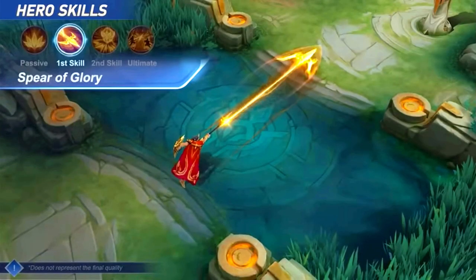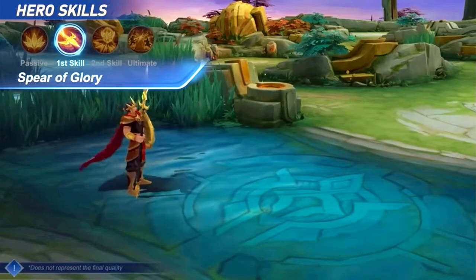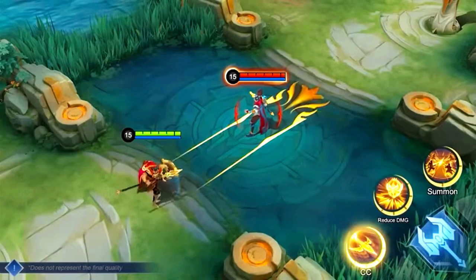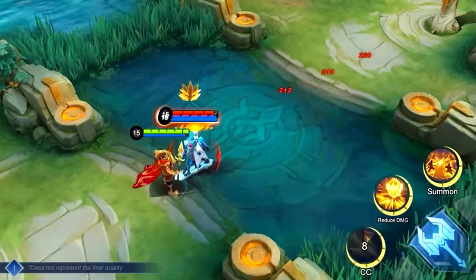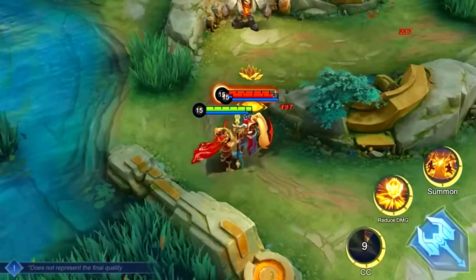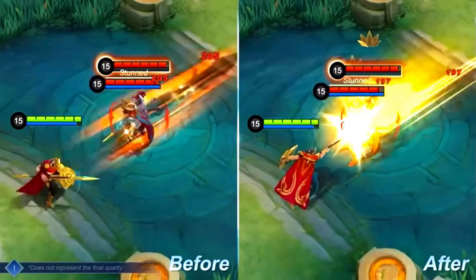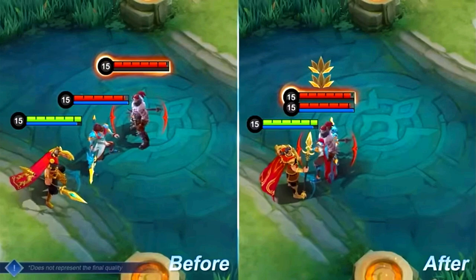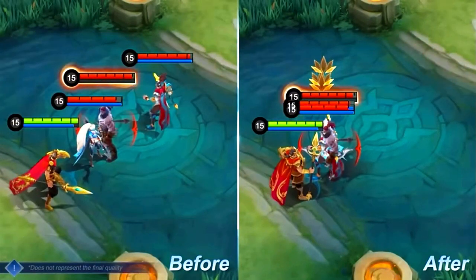First Skill: Spear of Glory. Minzithar thrusts forward with the Spear of Glory and stuns enemies at the tip of the attack. Minzithar then pulls back his spear after a brief delay, damaging enemies along the way. Prior to the revamp, Spear of Glory only pulled the first enemy hero hit on its way back. The revamped version now pulls all enemy heroes the spear hits on its way back to Minzithar.